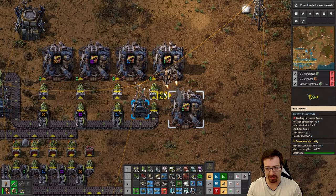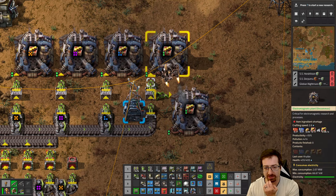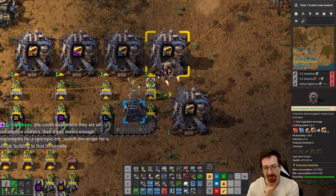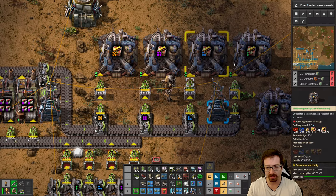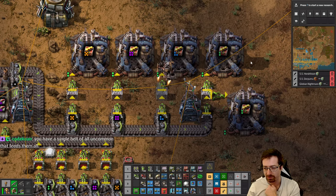The problem is they're going to fight over ingredients, which is kind of annoying. So I could make it so this inserter can only insert if this building is running. It won't fix things perfectly, because then one item will come in, pop in here, and then sit there — and of course it'll be the uncommon biter egg, and that'll spoil by the time it gets around to running again.